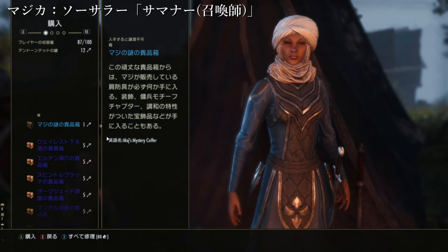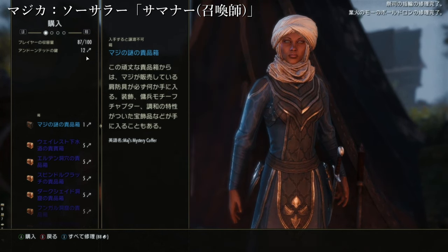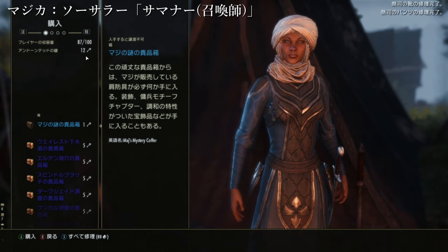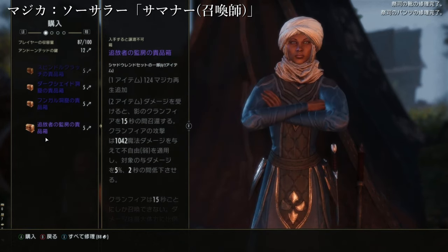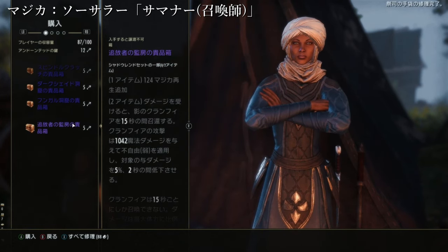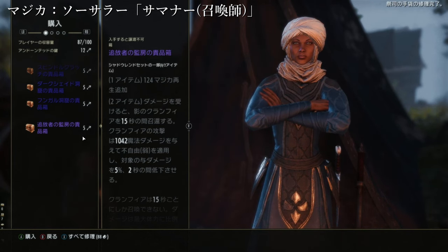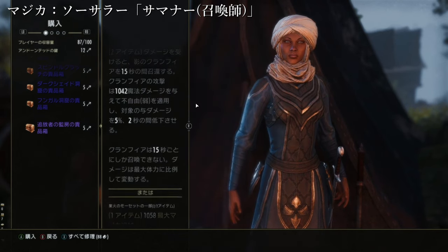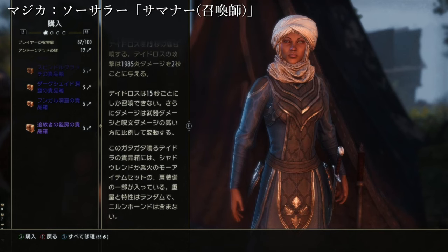鍵は今私で12個あります。これを使って、追放者の官房の貴品箱、鍵5個使ってもらえるやつをもらうと、シャドウレンドのセットか豪華なもののセット、どちらか必ずもらえますので、こちらで豪華の猛を狙うのがいいかなと思います。